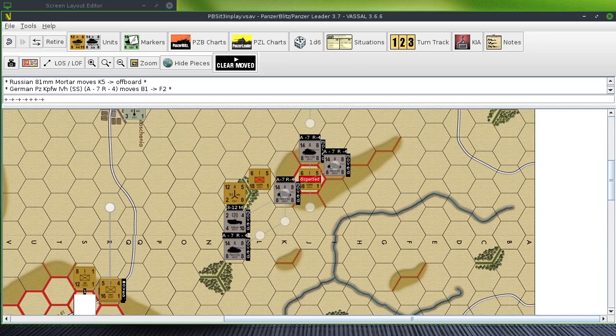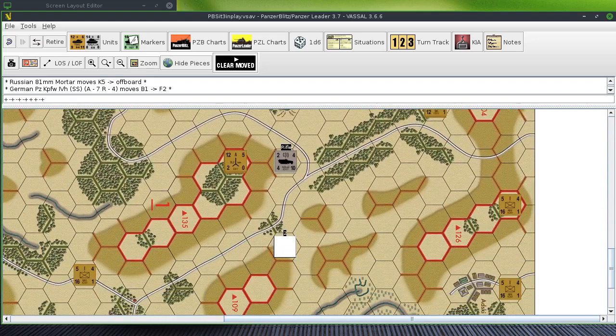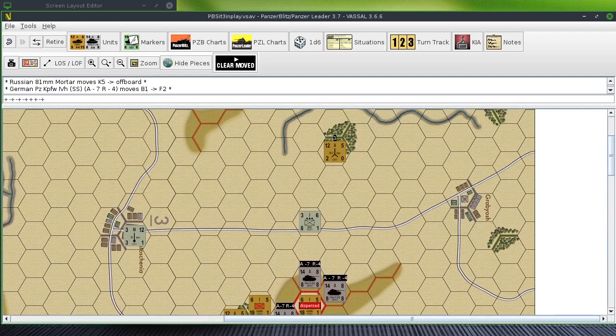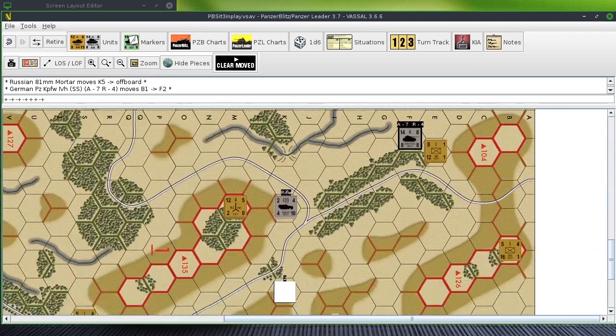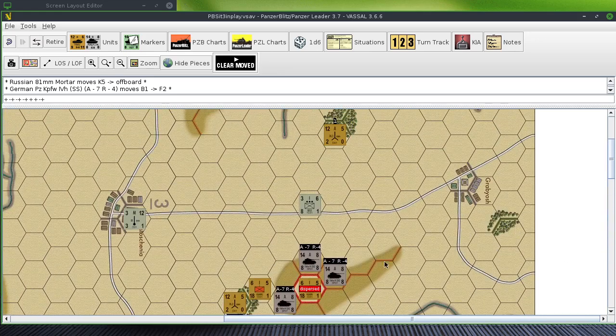Now German close assault — do I have any? No, I don't think the Germans have any close assault. Nope. Okay, so we're going to the Russian turn, turn nine.